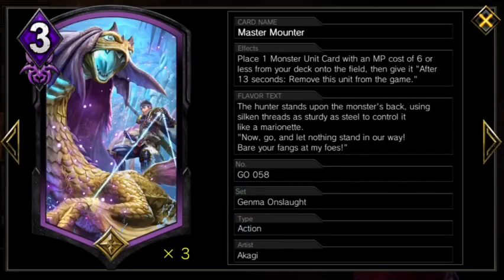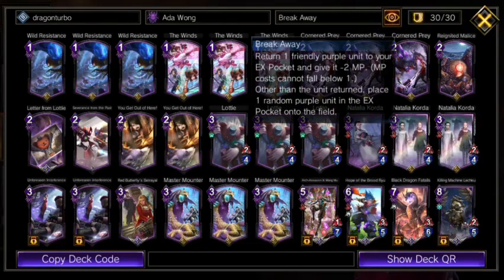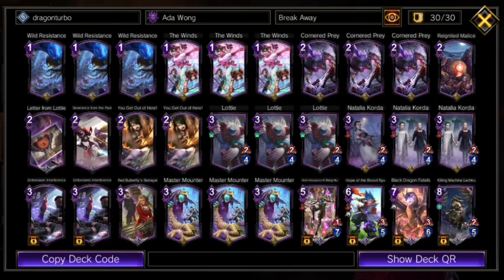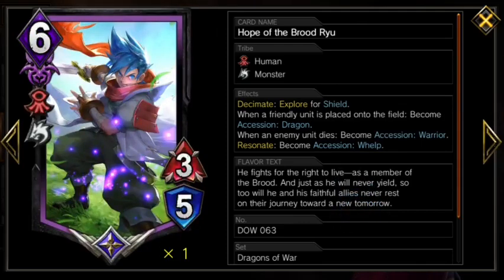Quick disclaimer: this is not a meta deck. Every card in the deck is pretty much built around doing exactly one thing, so the deck's not really well rounded and you won't always draw the combo. But with that out of the way, the deck is totally freaking cool, with the plan being to summon Hope of the Brood Ryu turn one every game, since he's our only target for Mounter.